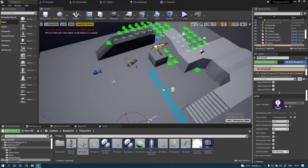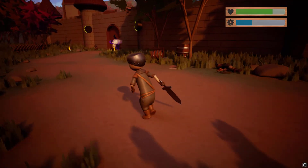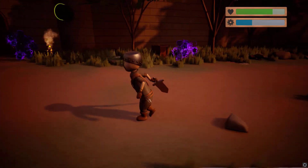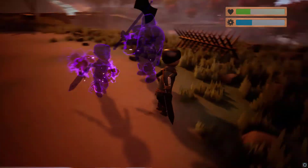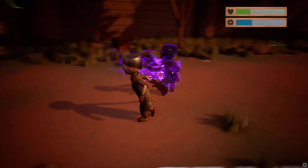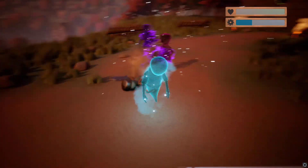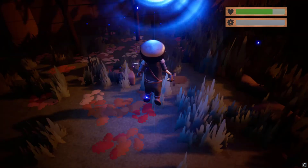The Last Gasp was submitted to the Mega Jam 2020 and competed with 345 other entries. While we did not win any prizes, this was a great learning experience for our small team. I got to take a stab at artificial intelligence and managed to exceed what we had planned originally. For the next few months after submission, we worked on fixing bugs and any outstanding issues we may have missed. You can play an updated version of The Last Gasp today on itch.io, linked in the description. Thank you.